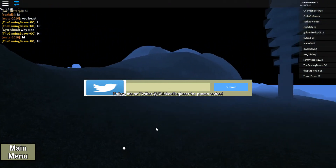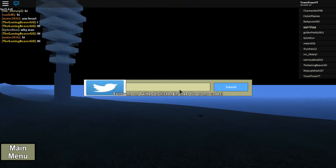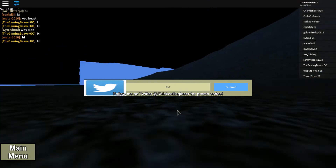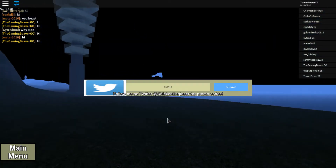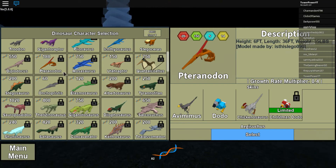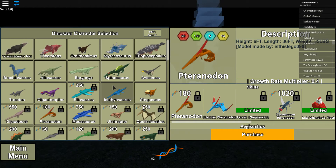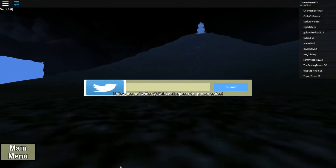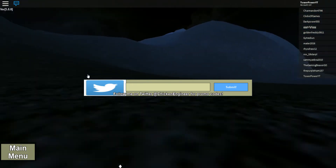Next is the Electric Pteradon, which is code 092316. I've already unlocked that for dinosaur — you can see the Electric Pteradon right there.